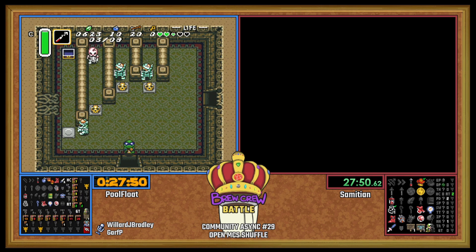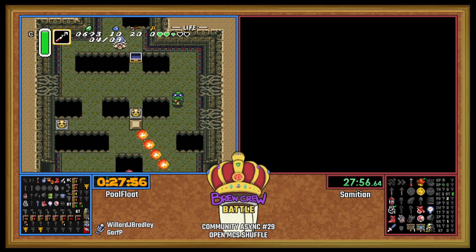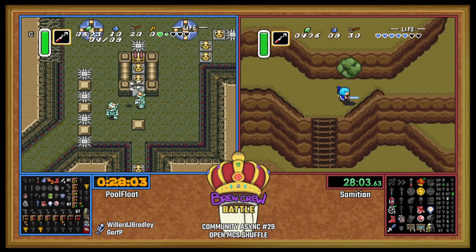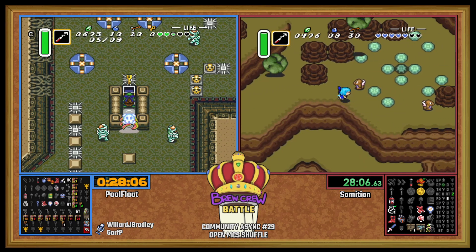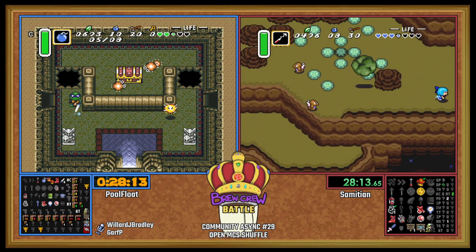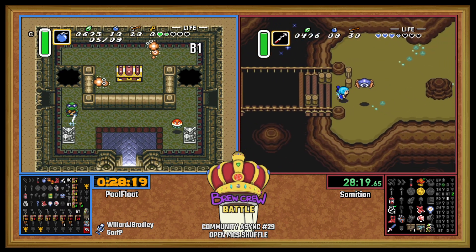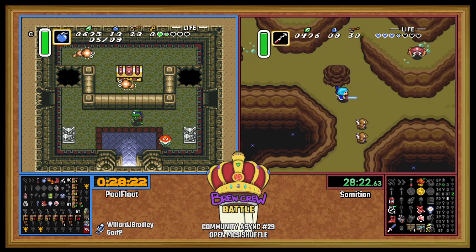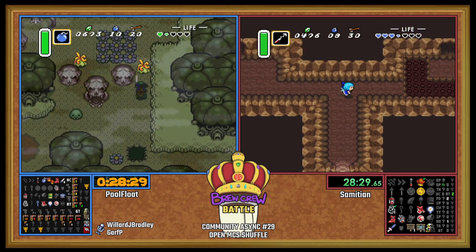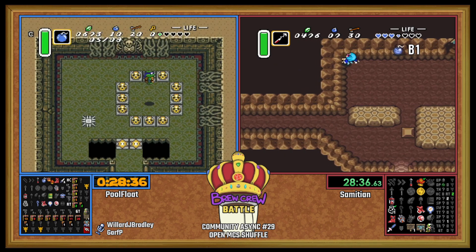There's our big key in Skull. TR small here in Pinball Room. One last check before we're out of Skull Woods. If you have a sword, the best and easiest way to line up for a bomb jump is to charge your sword and then release it while you're mid-falling into the hole, holding the opposite direction.